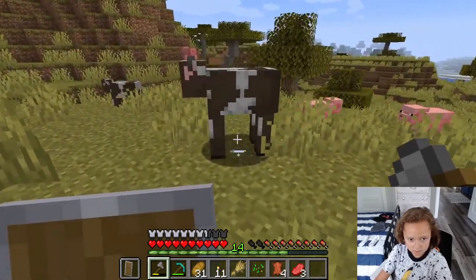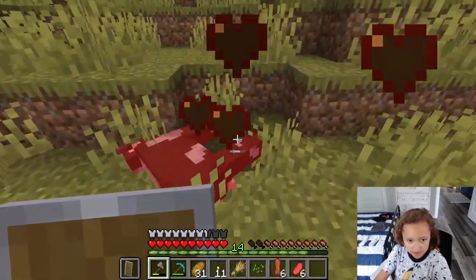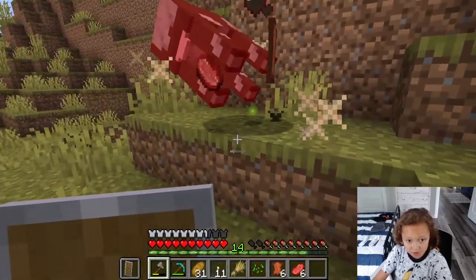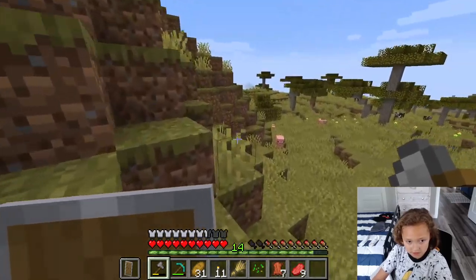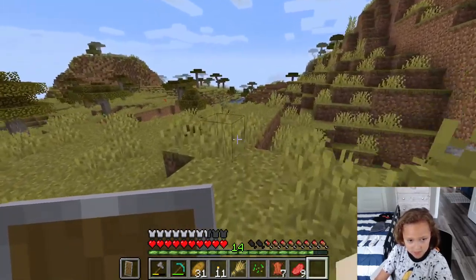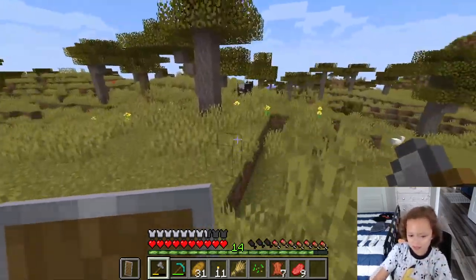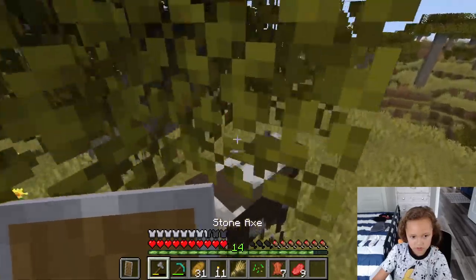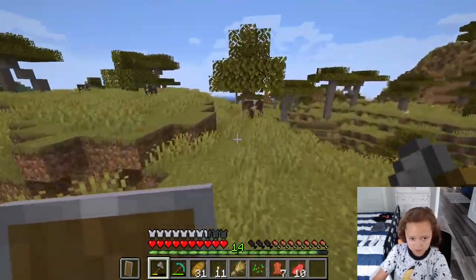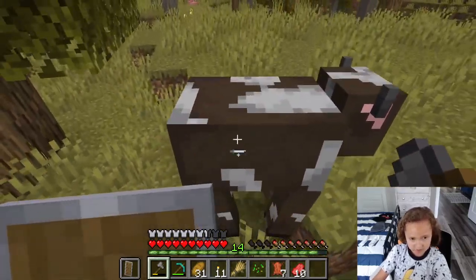Okay guys, sorry I just had to do something. Now we can go back to killing the cows. We have six leather already, which is six books, which means two bookshelves - that is good. We can use the beef to cook it up and make better food than bread. We have seven leather right now, we need to get nine to get three bookshelves.